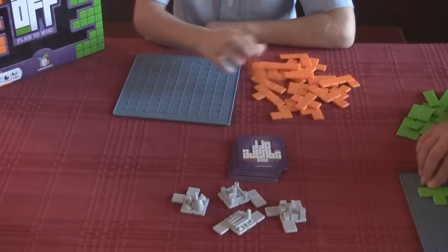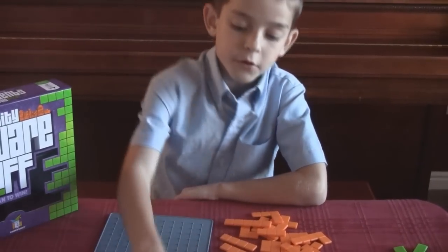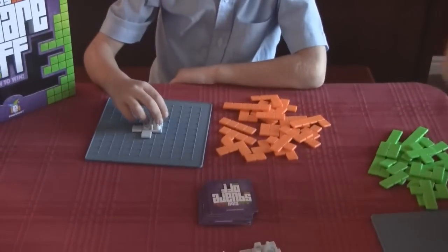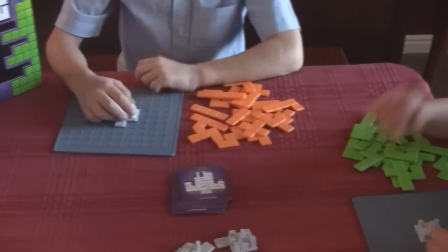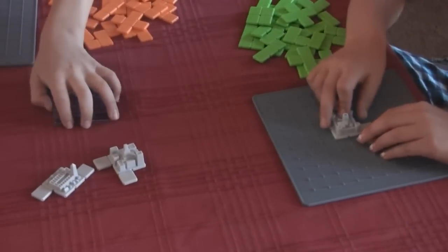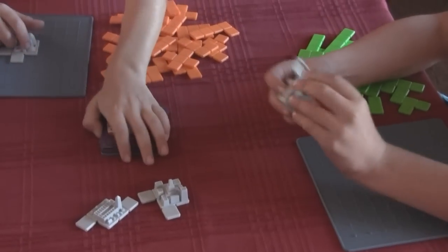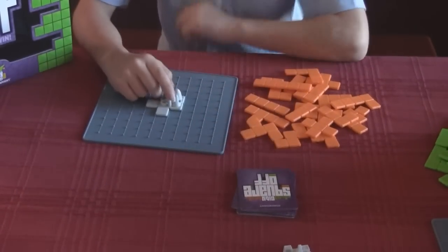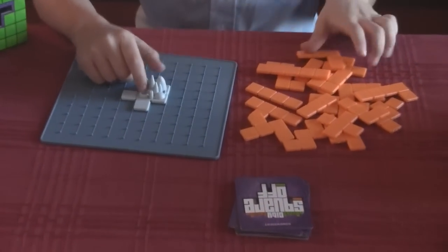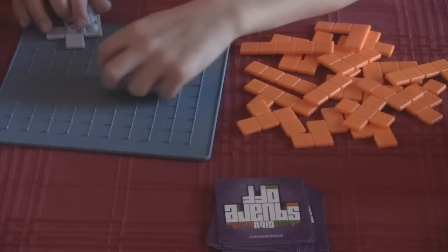Oh, you just place them however you want? No. Tell me how you play. Well, first you do City. Then you flip over — now are they all the same? No. But they all have six parts on them. Okay, so you choose one of those and you put it in the middle. It has to go in the middle — it has to fill up as much as this square in the middle.